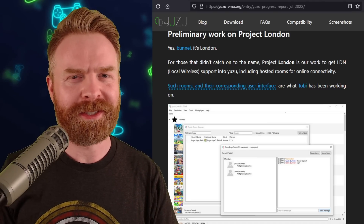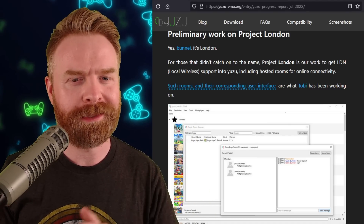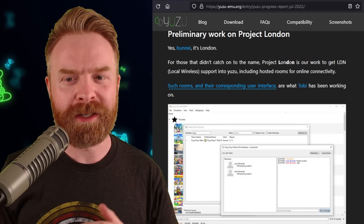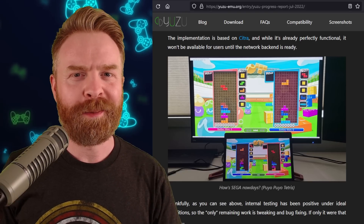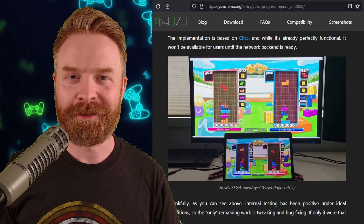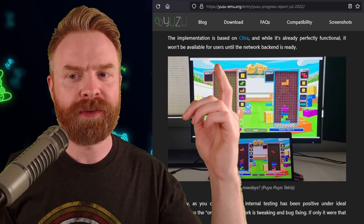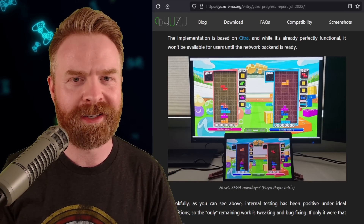The Yuzu team has also started preliminary work on Project London, or LDN, which is local wireless support into Yuzu, including hosted rooms for online connectivity. They state this LDN implementation is based on Citra, which is absolutely no surprise. And while it's already perfectly functional, it won't be available for users until the network backend is ready.